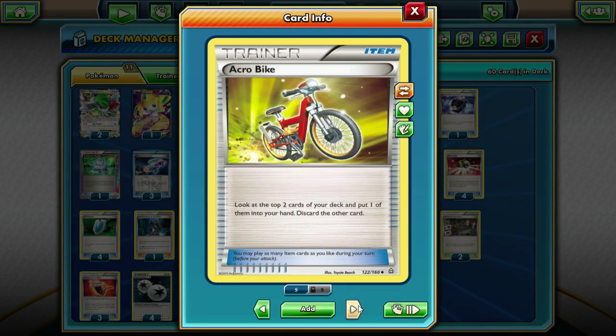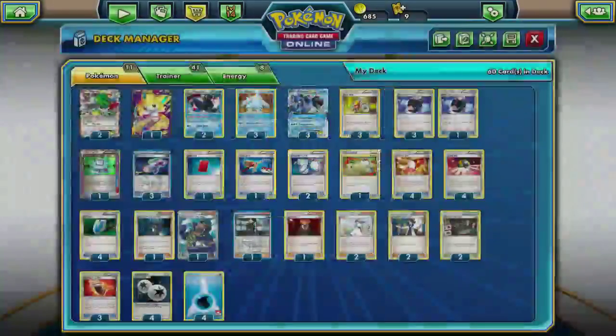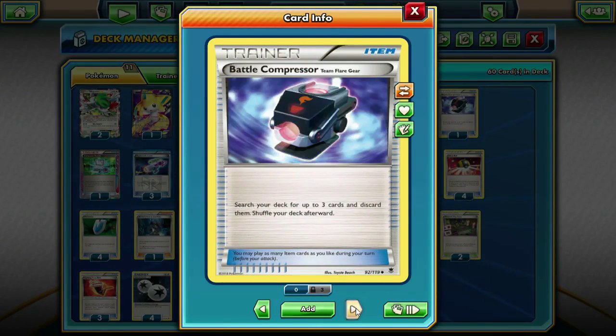Now jumping into our trainers, we are running three Acrobike. We cut an Acrobike for a Switch, which I feel is 100% necessary because of the high retreat costs on our Regice and our Seismitoad. Having the one Switch in our deck is way better than having the fourth Acrobike. We are running four Battle Compressors — I chose four over three because I like to mill cards out of my deck to help pull off Archie's. Battle Compressor is just super good at getting rid of unwanted cards in your deck that you don't need anymore.